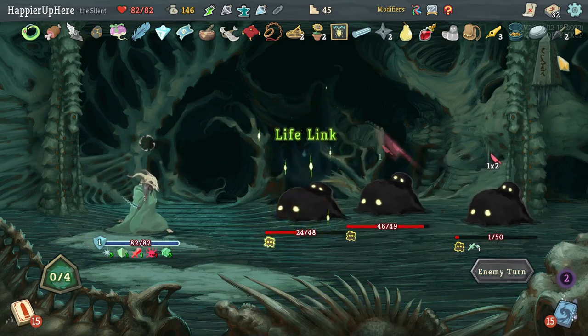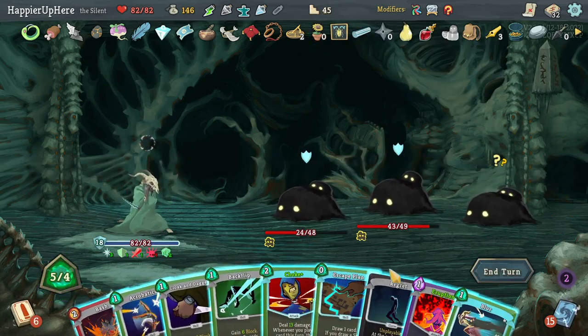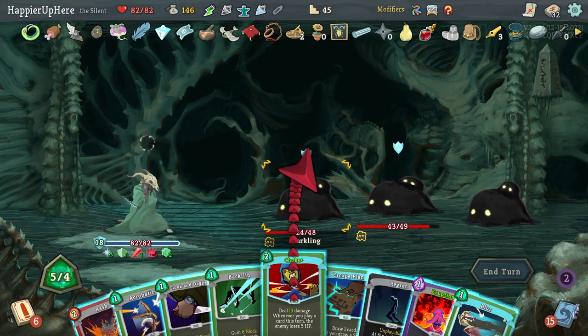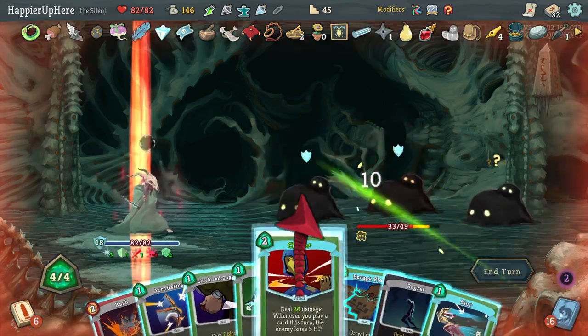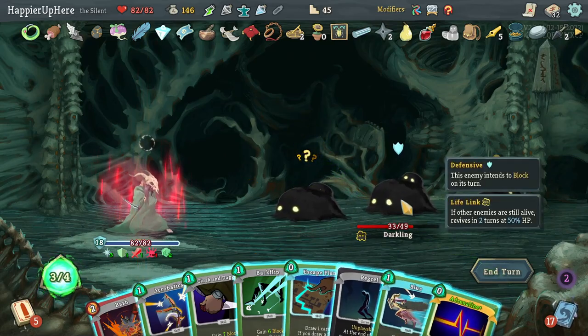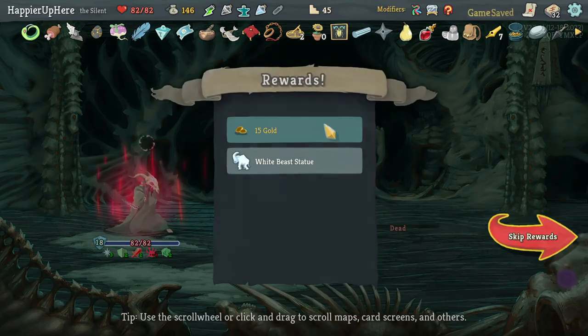Without extra block I'd be vulnerable, but thanks to Tungsten Rod I'm not taking any damage anyway. Let's do Eruption, Choke, then Bash, Adrenaline, and Predator — enough to kill. Good.